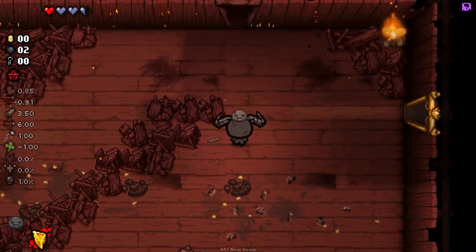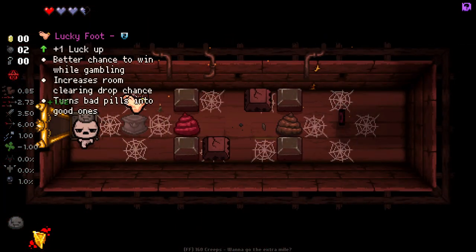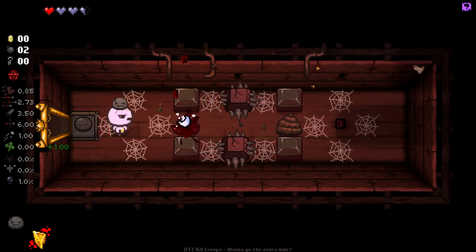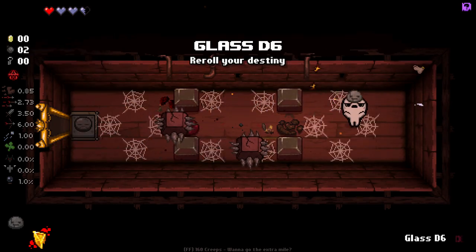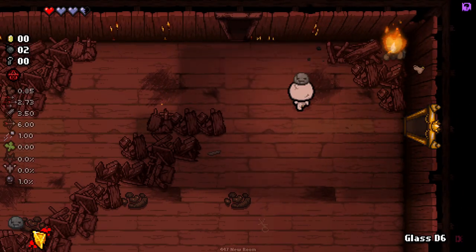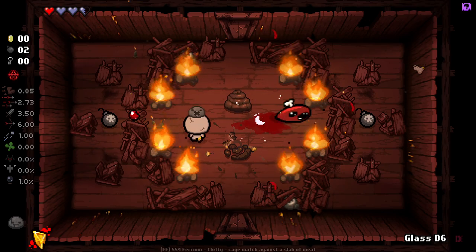Obviously, every four rooms isn't crazy, but it's pretty darn good. Also we get Luckfoot here. I do want that D6, but I can never remember exactly how to get it. I think it's like this. Okay, that definitely complicates things, but we did it. The Glass D6 is super useful. Luckfoot itself is just really good. I'm very happy to have that.